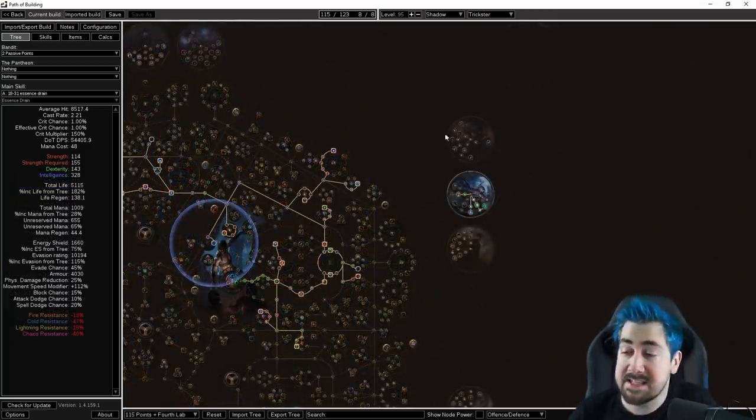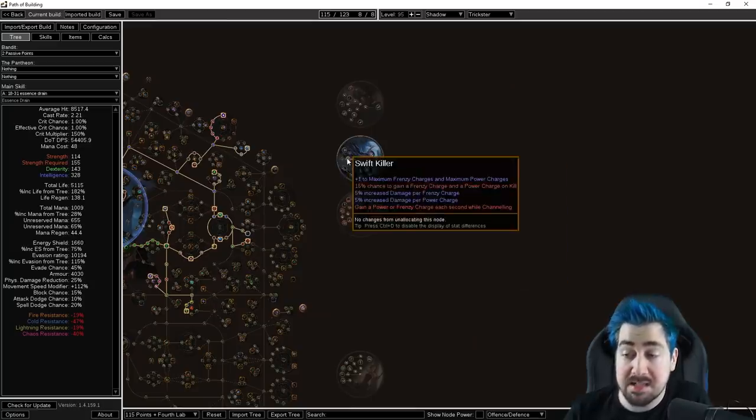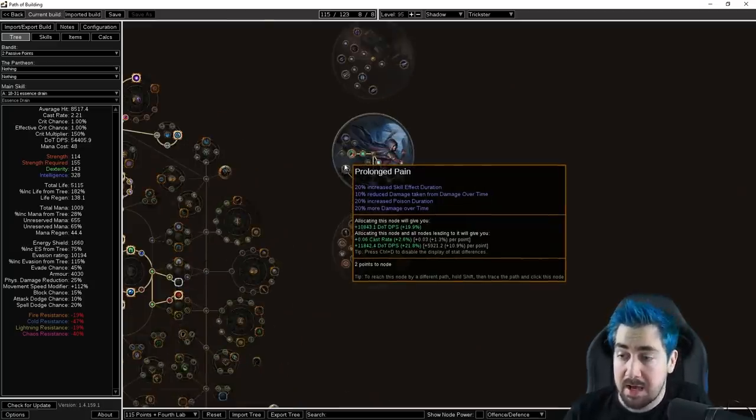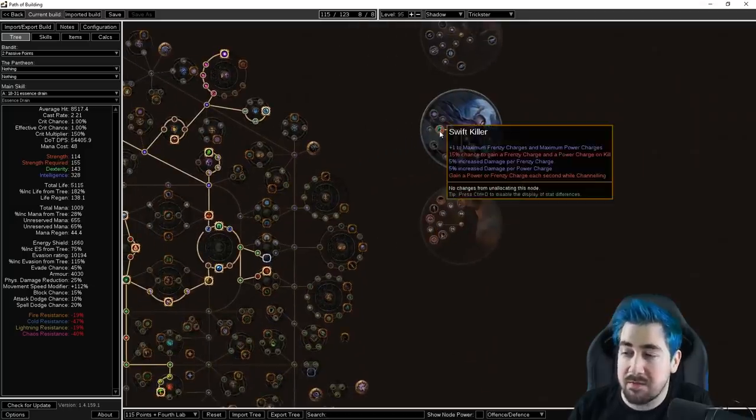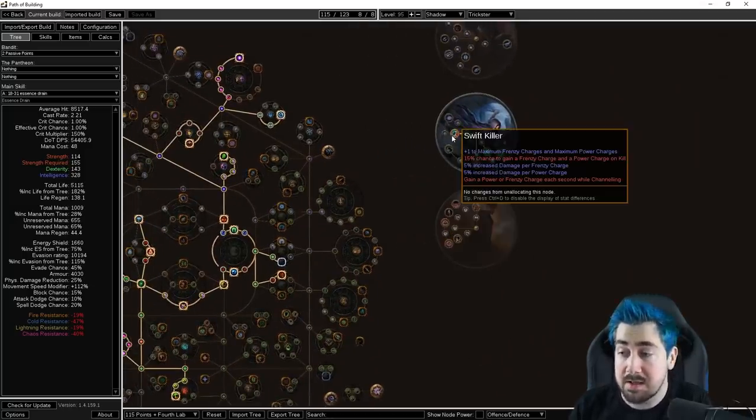A lot of people ask about Swift Killer versus Prolonged Pain, because Prolonged Pain has 20% more damage over time. As a new player it can be confusing why we take Swift Killer. On Swift Killer we get four Frenzy Charges, which gives 16% more damage just from those. Because of the stat with damage per Frenzy and Power Charge, we're getting 40% increased damage there. So it's basically 16% more damage and 40% increased versus 20% more. On an Essence Drain build you don't really have another solid way of getting Frenzy Charges, and that's why we get Swift Killer.